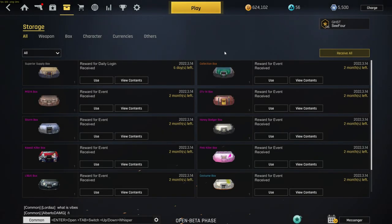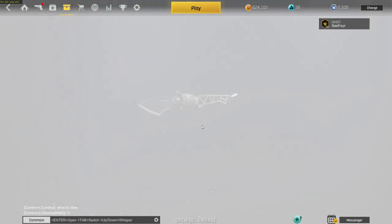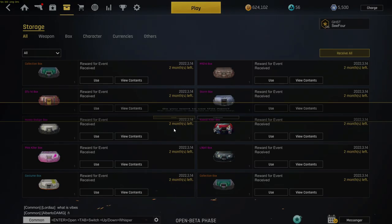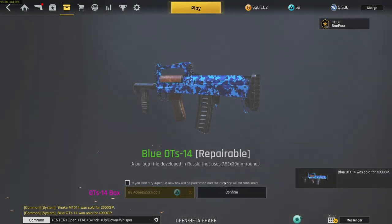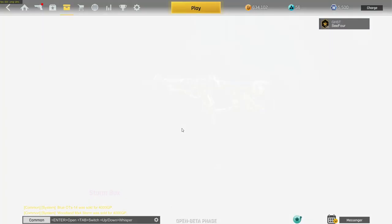Hi guys, what's going on? Welcome to today's video. So today we're going to be finally doing the last weapon in the season pass. We're going to be using the last weapon in the season pass, which is the code E90TR. We're also going to be using the code silencer as well as the site that came with it.